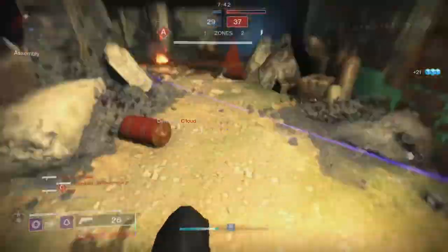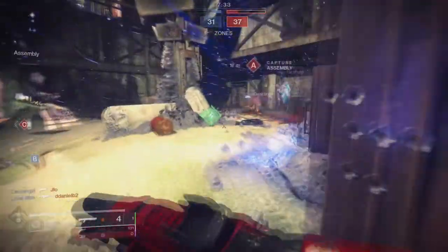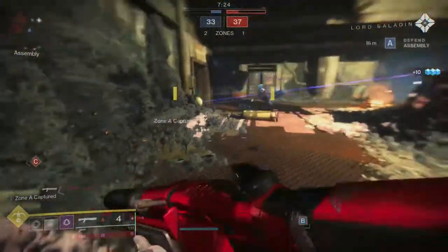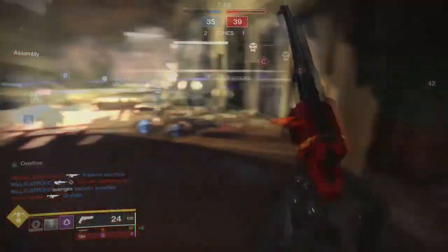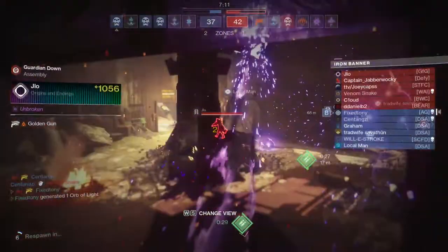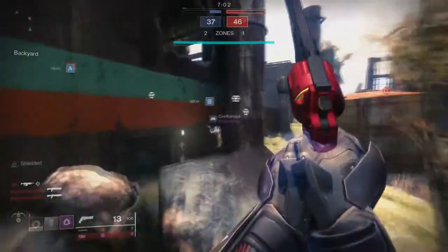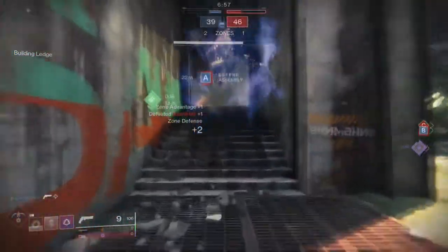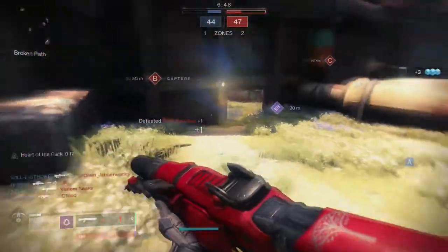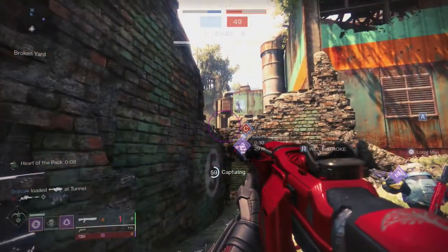I definitely want to see the other mods too, because there's more than just one Vanguard one. Is there other stuff we can farm? Enhancement cores aren't really exciting for me personally since I have 237 of them, but if we could get enhancement prisms — or even if pinnacle activities could reward Ascendant Shards, like defeating bosses in the newest raid or getting three wins in Trials — that would be awesome. I like where this is going for sure.